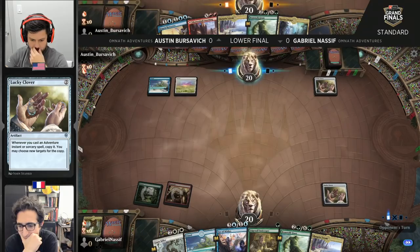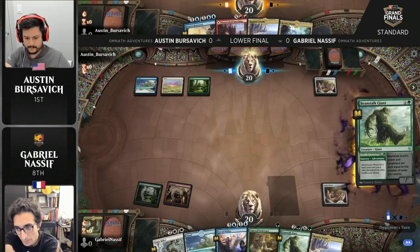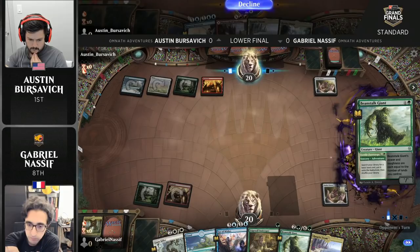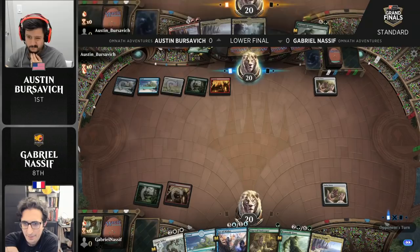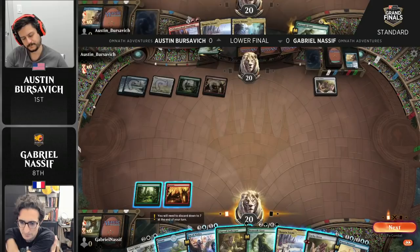So now Beanstalk Giant can go and snag two lands here. We may have Reid back with us. Lucky Clover on turn two — the perfect start for both players. Both players seemingly with a good draw. Lucky Clover on both sides. We sort of talked about the categories of games: the one where this deck operates with no Lucky Clover, the one where one player has Lucky Clover and the other does not, and then this is door number three, where both players are going to be operating at full proficiency.